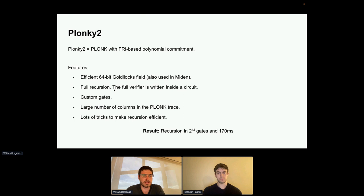There are also many tricks to make recursion efficient. One example: we truncate all the Merkle trees, so when we verify a Merkle path instead of going all the way to the root, we truncate the path and stop below the root, making the proof smaller and more efficient to verify. The result of all this engineering is that we can do recursion in 2^12 gates and 170 milliseconds on a MacBook Pro. To the best of our knowledge, that's by far the most efficient recursive proof system out there.